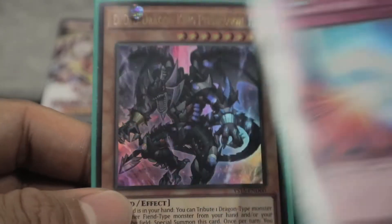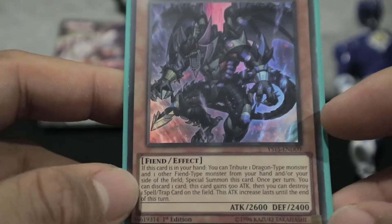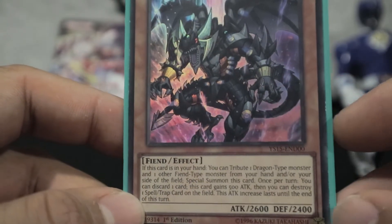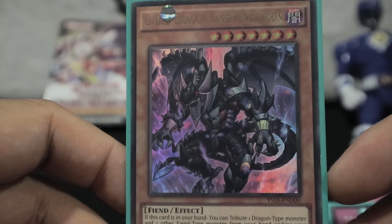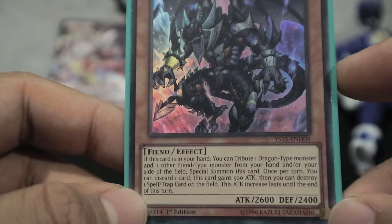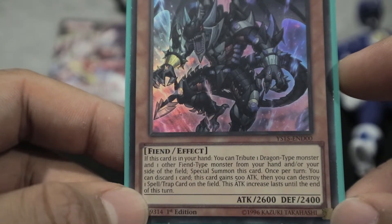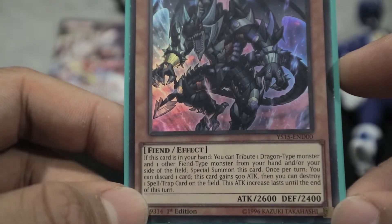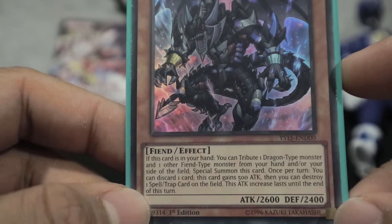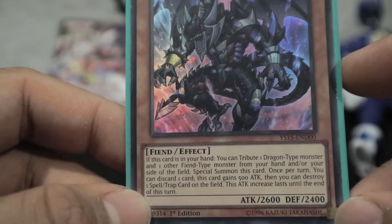And here we have DDD Dragon King Pendragon. It's a fiend — it looks like a dragon, but it's a fiend. 2,600 attack points, 2,400 defense, level 7 monster. If this card is in your hand, you tribute one dragon type monster and one other fiend type monster from your hand and/or your side of the field, then special summon this card. Once per turn, you can discard one card — this card gains 500 attack points and you can destroy one spell or trap card on the field. The attack increase lasts until the end of the turn.